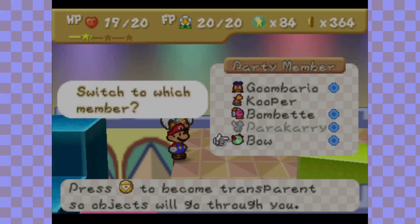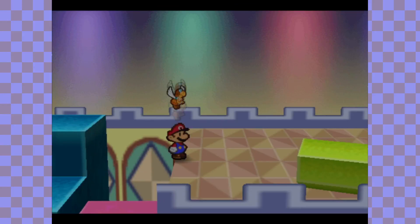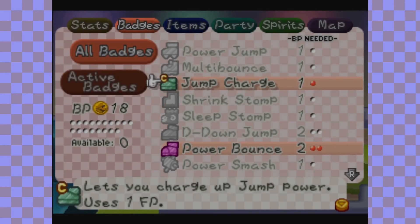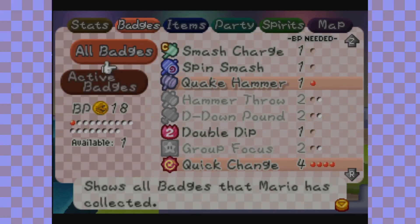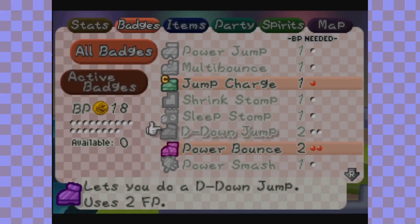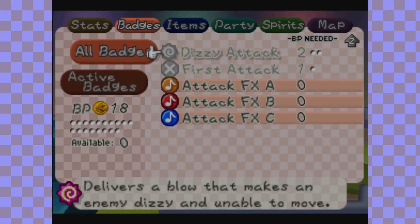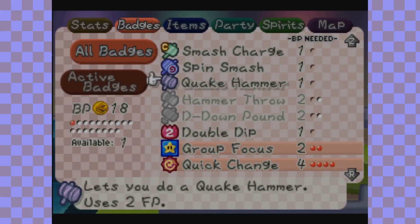I forgot to stock up on healing items and I should feel very bad — or any items for that matter. I'm going to take out Goombario because he just fell down. I'm going to re-equip my badges and remove Group Focus for a bit to put in Quake Hammer — oh, it's only 1 BP. That means I could just take out something else I don't need. I'll swap out Speedy Spin for now, since that's probably not going to be helpful for this battle, and give us Quake Hammer. This will make sense eventually.